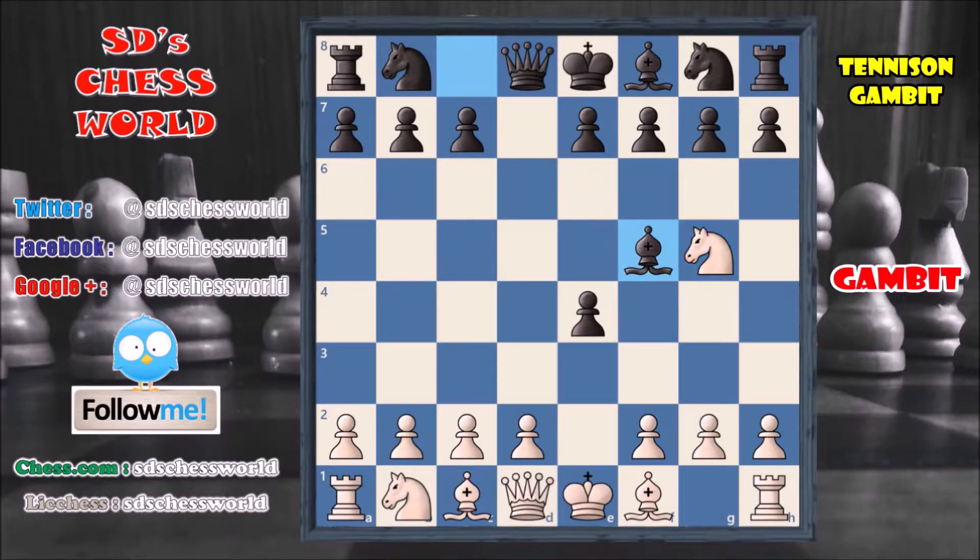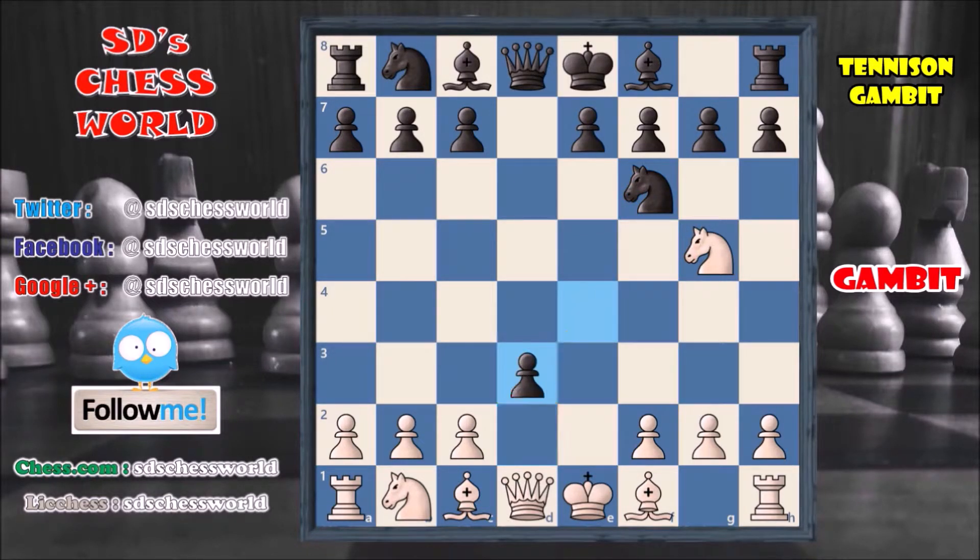Instead black can go with the bishop, but the problem is the bishop loses his entire diagonal and there is less space for development. So the best move will be knight to f6. Now this knight is protecting the pawn. So white plays d3, allowing black to capture a second pawn. Black captures, and then bishop captures that pawn, and whatever black plays here it is going to be very easy for white.